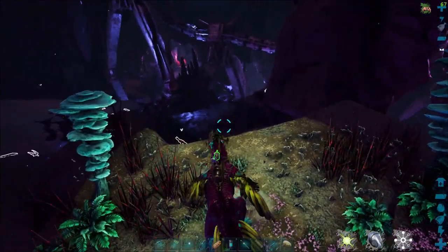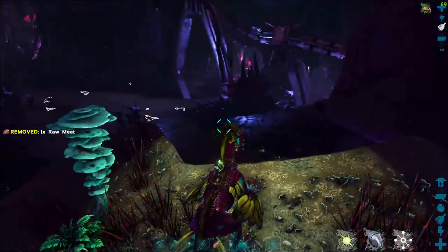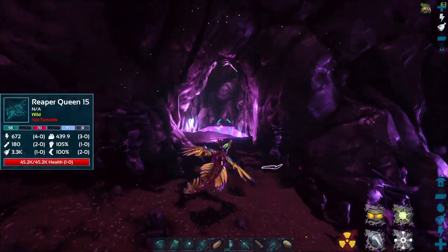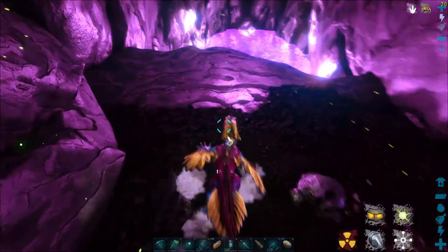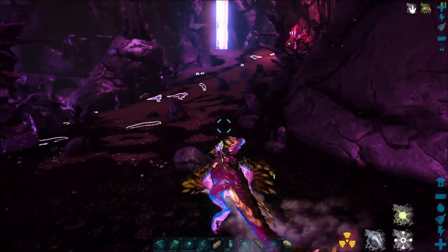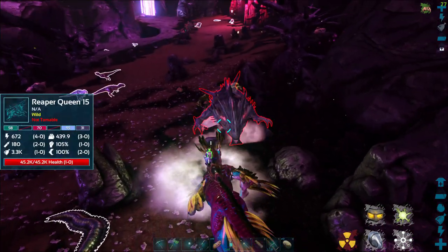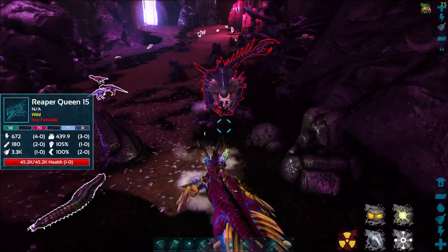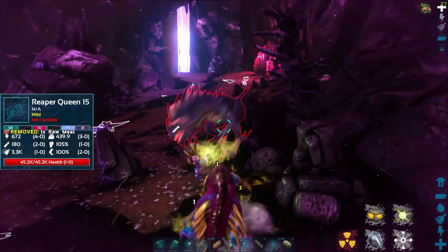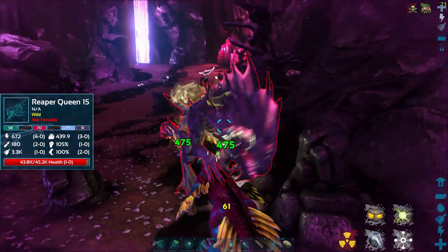I'm using the Awesome Spyglass, so keep in mind you're going to have a highlight here — I'll be able to see the health of this Reaper Queen as I do it. If you're not using that, you just need to wait until it turns pink; it's going to have a pink glow, and then you know you've got its health down low enough. There's one right here — it's a level 15. We're going to start with this one as a test, a low level, and work our way up. Eventually I'll get an over-100 one.